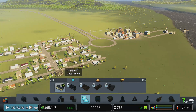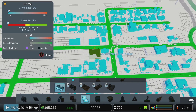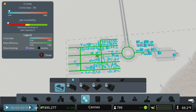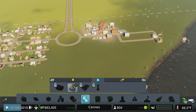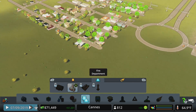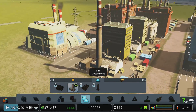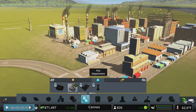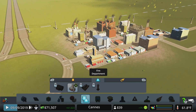In the emergency services tab, we want to drop in police and fire. These work similarly to schools and healthcare - you plop a building down, green roads show where it covers best, fading to lighter green and gray where coverage is less efficient. I'm placing the fire department near the industry because if a residential or commercial building burns down it's a shame, but if your power plant burns down and you can't afford to rebuild it, your town can quickly go bankrupt.